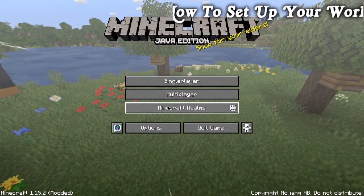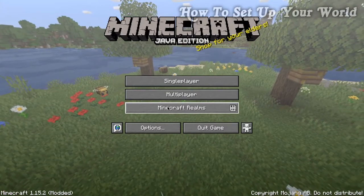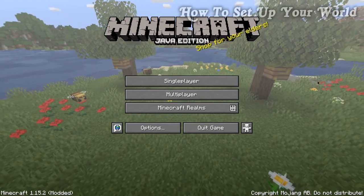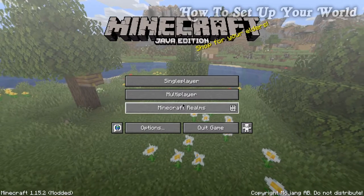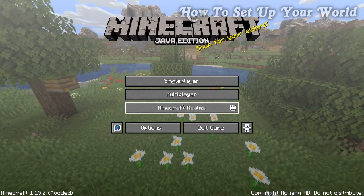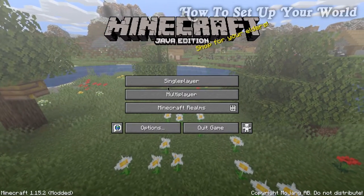When you load up Minecraft you are greeted immediately with this screen. There are a few buttons here and pretty much all of them are self-explanatory. I will do an episode detailing how to play multiplayer with your friends and I'll leave it in the icards above as soon as I release that episode. But we're going to focus on single player.